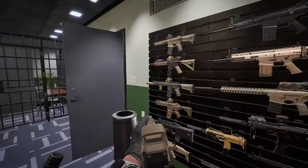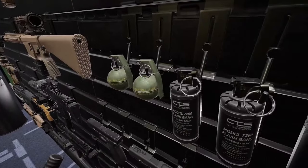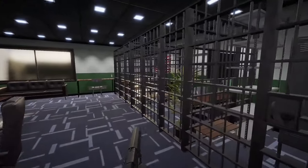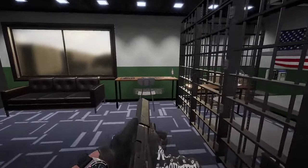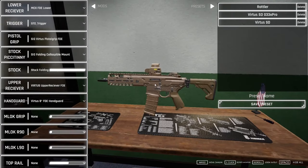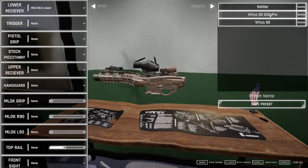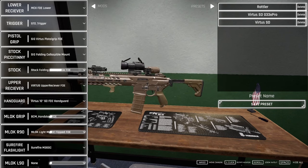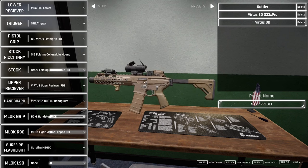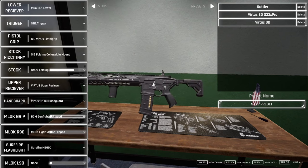Who doesn't love a good SIG Virtus? Let's go ahead and get our nine-bangs and a frag to be safe — same as last video. We're gonna be running the P320 for our sidearm. For the SIG, let's see how we're gonna build this up. You have a Rattler build here, you have a Virtus SD — oh my god, look at that, that's just beautiful — and then a Virtus SD with a longer barrel.